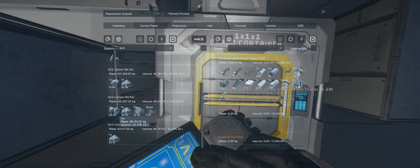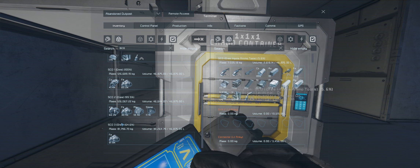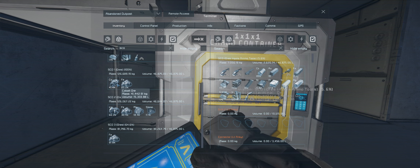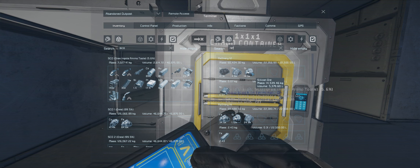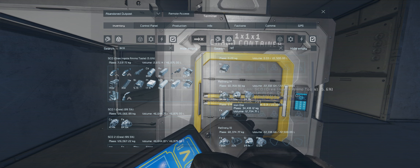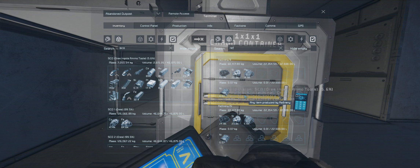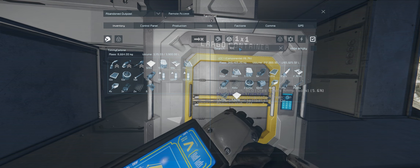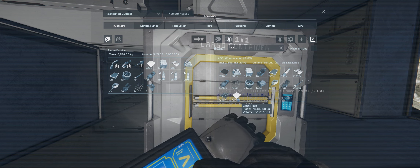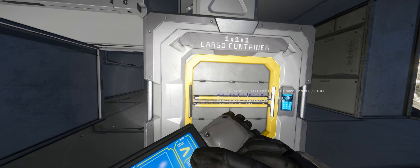I had to get some more ice too — we were down to like 700 kilos of ice, so I did that. We're down to six refineries; I removed the one that was up here. There's a fair bit of material in there to keep those guys working. I spent 12,000 steel plates and I've just managed to get it back up to 7,000.